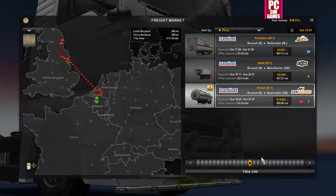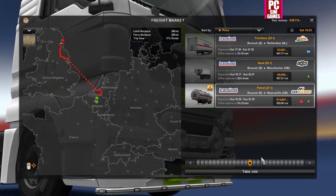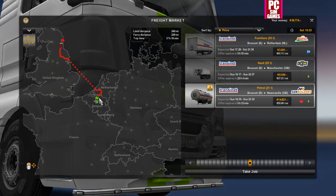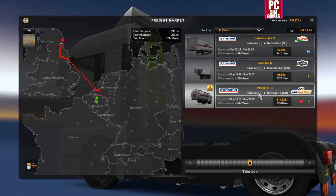Hello and welcome to another Euro Truck Simulator 2 - let's call it a Long Road Trucker video. Today we're going to be traveling from Brussels, which is down in Belgium, driving all the way up to Hook of Holland, straight on the ferry up to Grimsby, and then heading up to Newcastle.